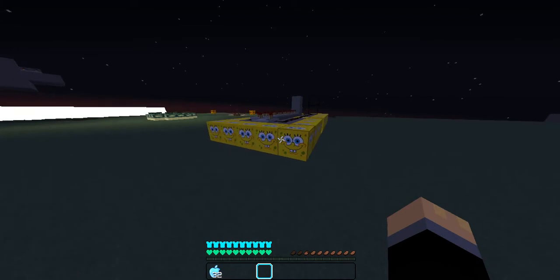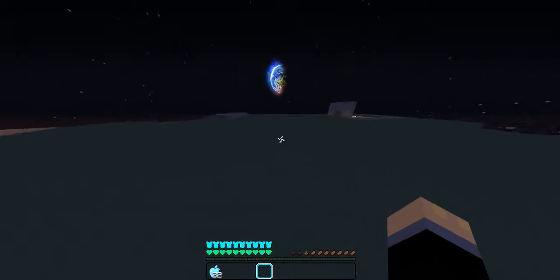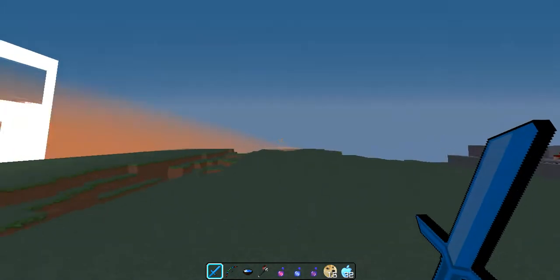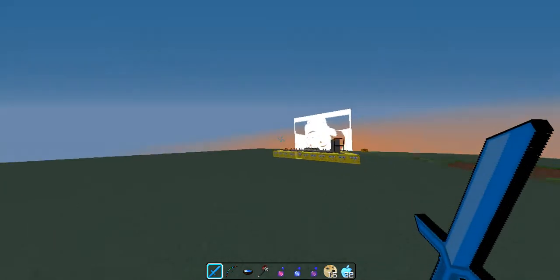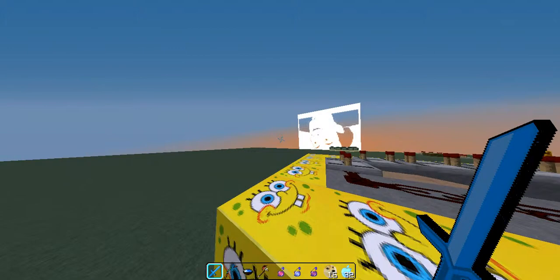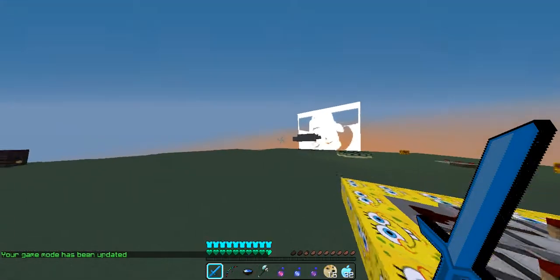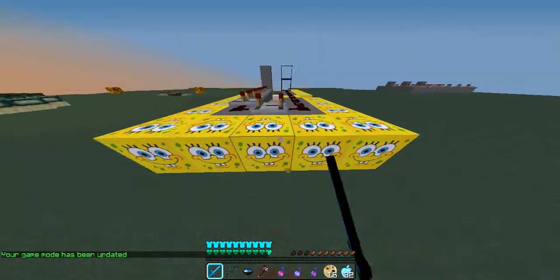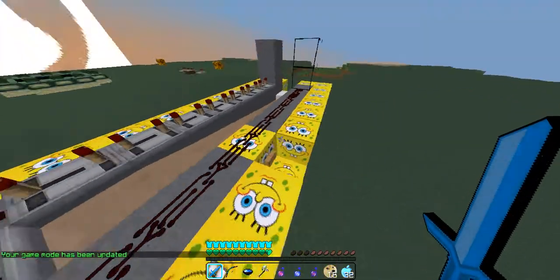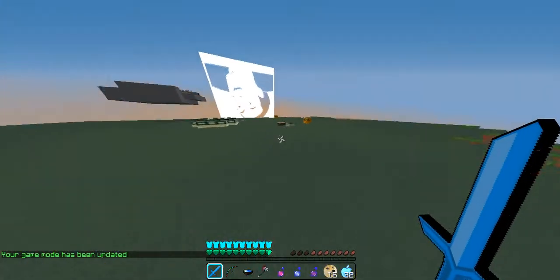Updated the sponge to SpongeBob. I've got some PvP gear now - I'm still in creative, so let's go back to game mode. I changed the sponge to SpongeBob, and I did change the TNT texture too, so I'll get that in a minute.